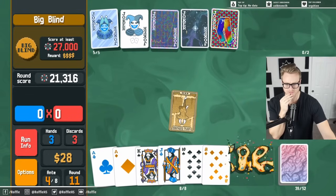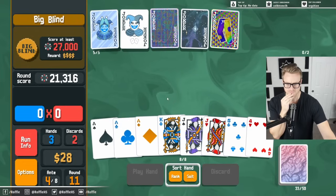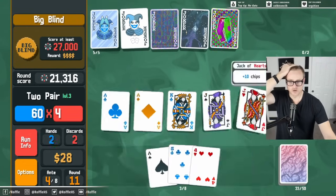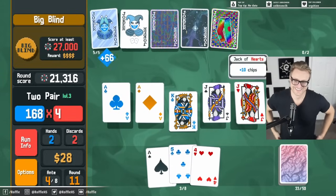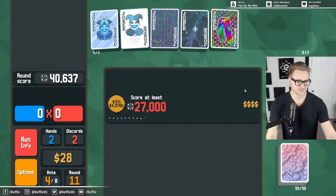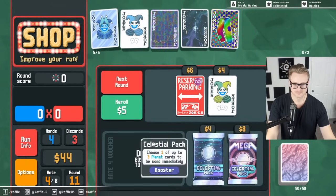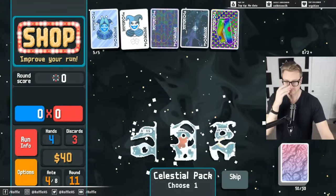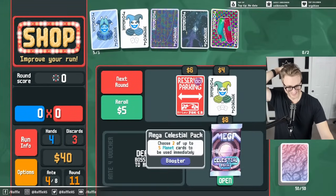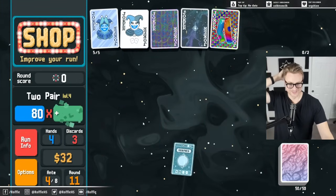Let's kill these two nerds and then discard everything here. On the bright side, we don't have to get sad when Ramen is deleted now. So we can just discard freely like we need to anyway. I don't even have the voucher that guarantees this. I'm just good at the game?